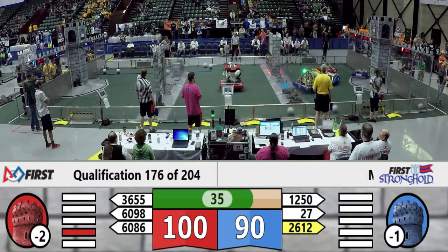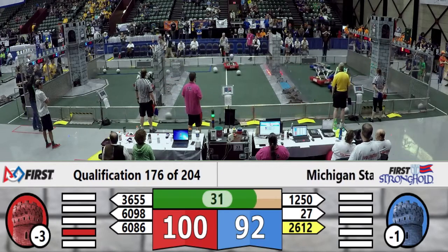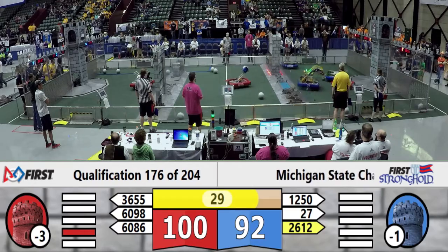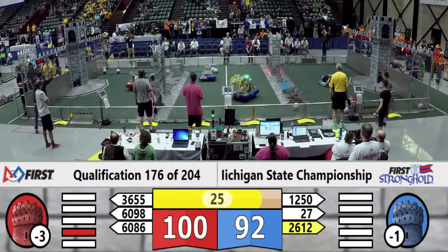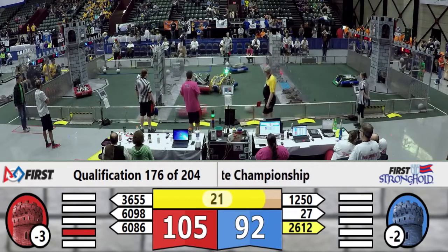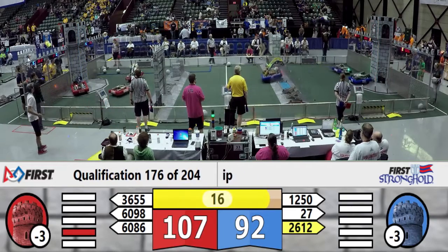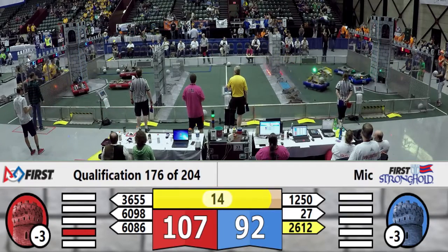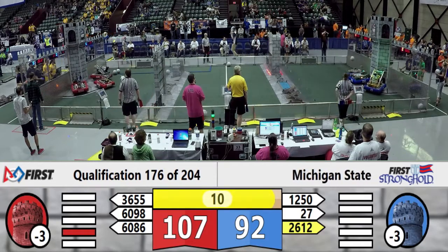Both outer works breached, both towers weakened. With 30 seconds left, red leads 100 to blue's 92. The technicians throw another one top shelf. 26-12 — the Corsairs go low bar through the medieval car wash and prep to hit the tower. We've got 2 blue on the red tower and 3 red on the blue.